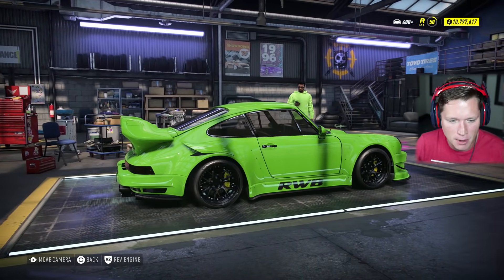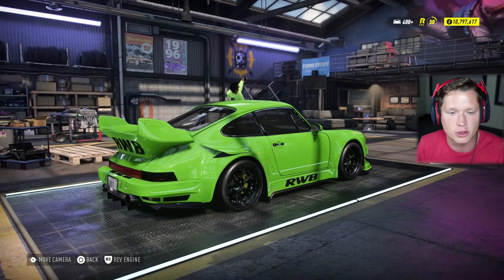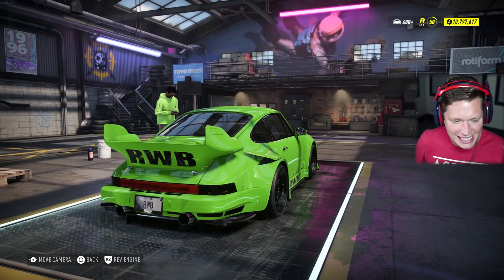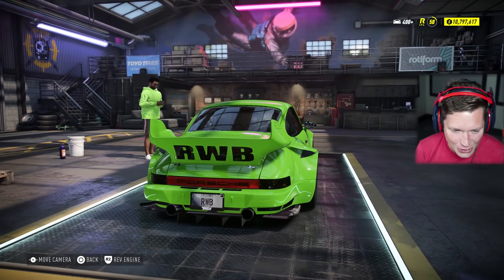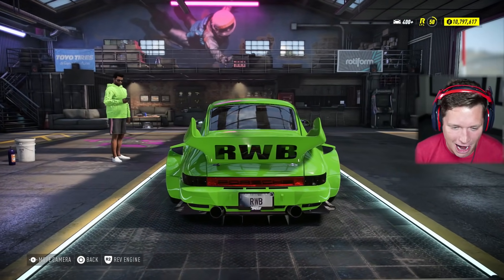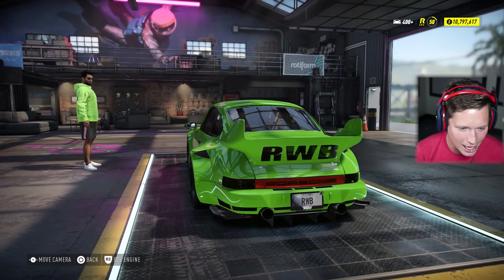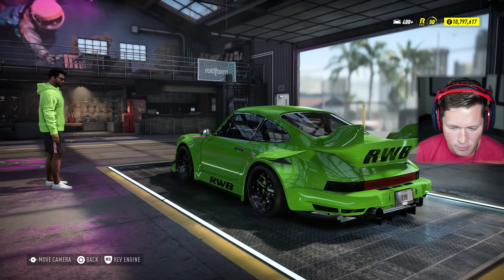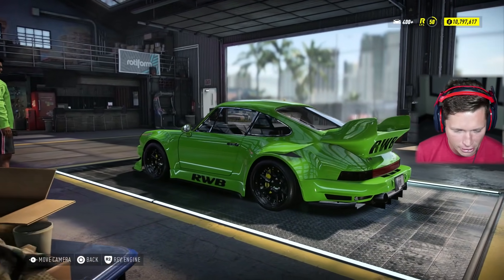With wide body kits that have like the bolt-on look, these rims look great with that — it's got all the bolts around the lip there. This thing looks so nice. I love how it turned out. It would have been cool in red, it would have been cool in yellow, it would have been cool in pretty much any color, but I absolutely love how this thing turned out.